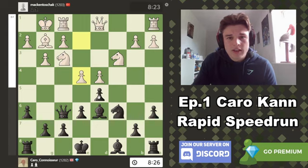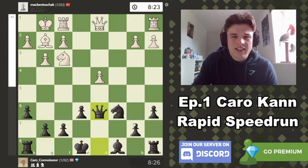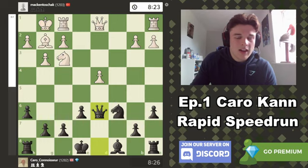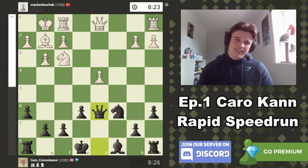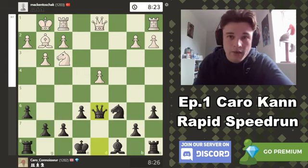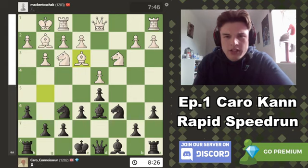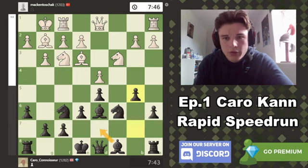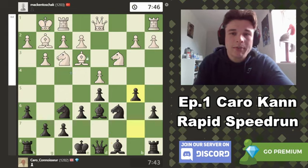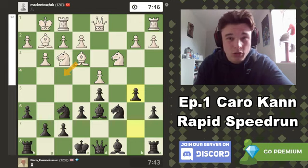White has a bit more development, but if I can just develop quickly — get my rooks to D8 and C8, maybe play B5, Bishop B7 — I take this with the Black pieces personally. My opponent goes Bishop to E3. We go B5. Bishop D7 was also good, but okay. Queen B3 — and the thing is the best move for White is Bishop F4, just admitting that Bishop E3 was a bad move. But that's very unlikely for a human to play and just admit he put the bishop on the wrong square. Like the computer showed in the Bishop F6, Queen F6, E4 line — E4 is the idea for White because he needs to liberate his bishop and challenge my D5 pawn. When he puts his bishop on E3 he can't do that, and I take full advantage.